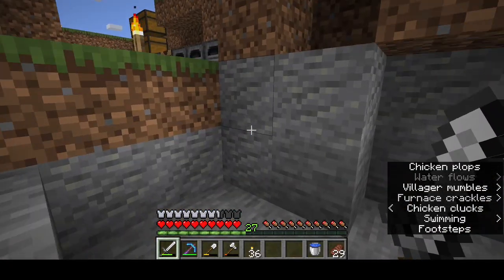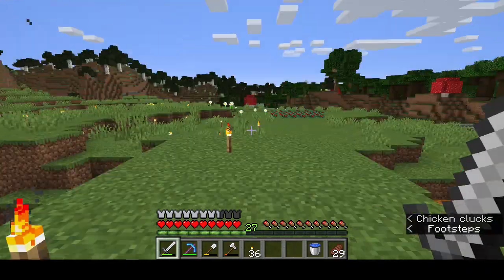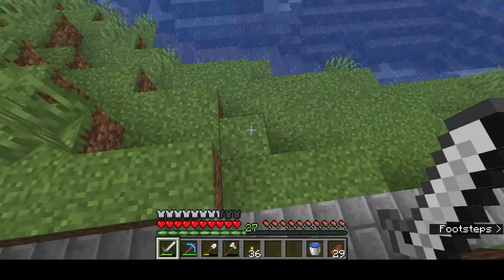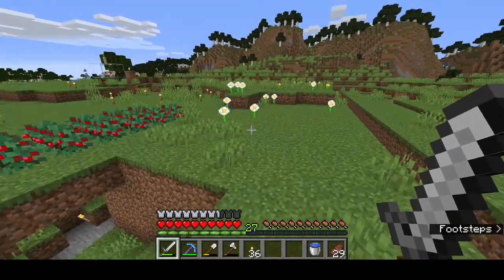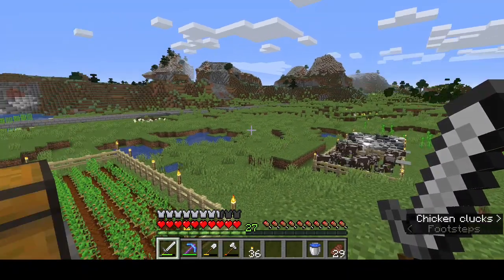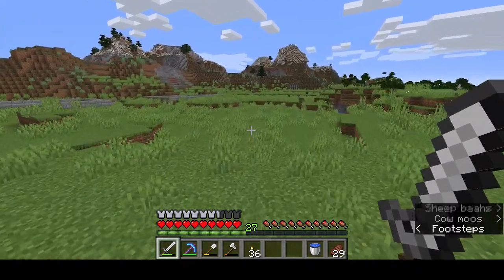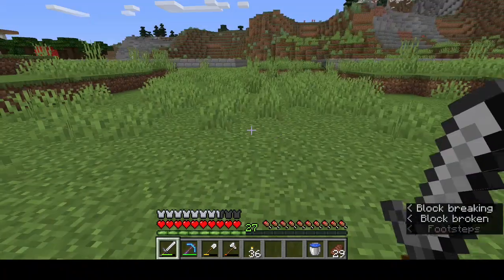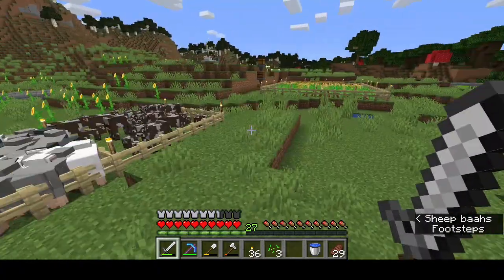We're gonna have to get some more diamonds, so I'm gonna do some mining off camera. I did get the rest of the wall set up - it went out in the water a bit so we'll have to terraform that up. Somewhere in this area right outside the wall we're gonna end up building a squid ink farm. Before I do a bunch of mining I want to start working on our house - it's going to be somewhere near the middle near the main entrance.